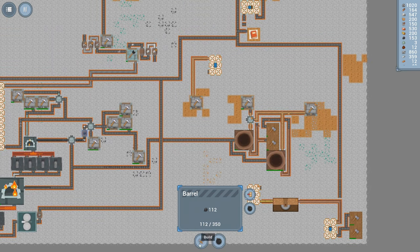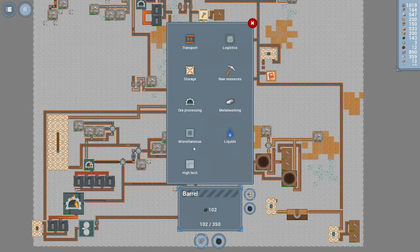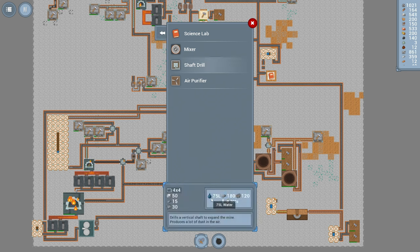We're also trying to get to where we can drill down — name of the game. In miscellaneous, here's the shaft drill. We need water, we need all those steel ingots, and we need to produce concrete powder. Those are the ingredients to drill down to the next level. To make the drill itself we need 50 bricks, which we've got, 15 steel ingots, which we've got, and 30 steel plates, which we have. So we're in good shape to construct this.